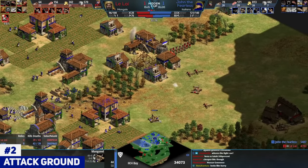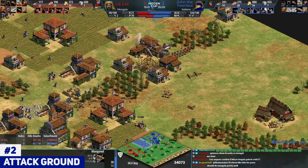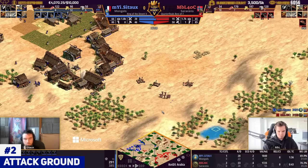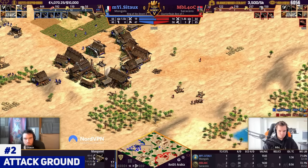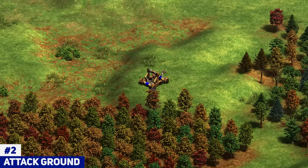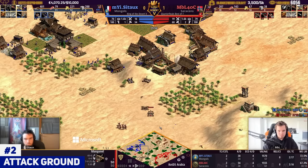Nowadays everyone knows how to attack ground, and it's a constant mind game with mangonels. You shoot, the guy moves — then you don't know if he's going to click your mangonel or attack ground. Mangonels are turning left, turning right, and no one knows what's going to happen. Attack ground completely changed the way mangonel fights go down. Mangonel fights are so interesting now because it's a constant mind game with split-second micro decisions that completely decide who wins the exchange. And a mangonel costs almost 300 resources, so if you lose a mangonel trade, that's a big loss — high pressure, high stakes, a lot of clicking.